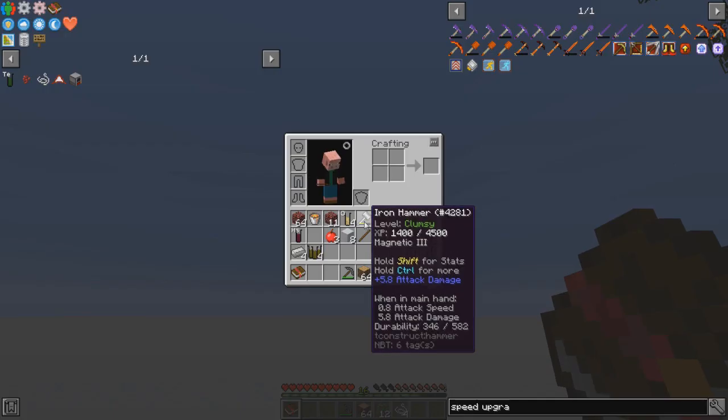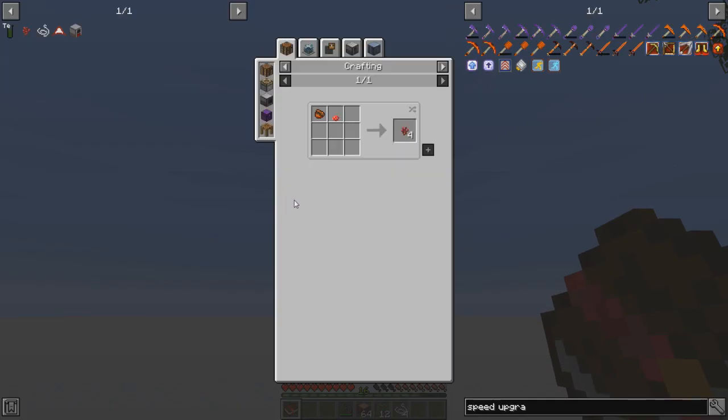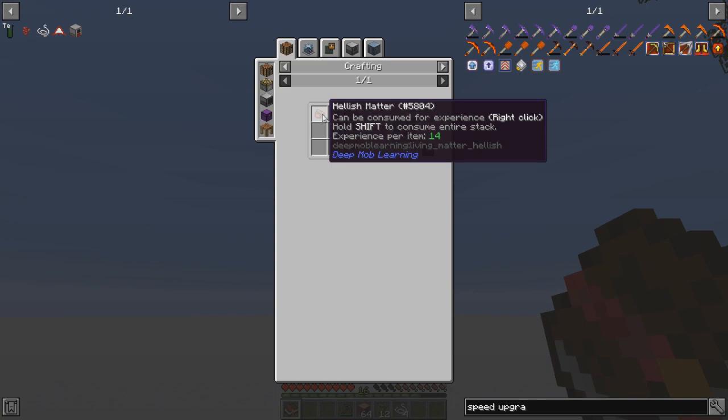Fishing rod — create a fishing rod. Cactus juice. Okay, so here's what I was looking at to make nether wart, because I was looking forever and couldn't find it. I found red mushrooms. There's this stuff — hellish matter. Hold shift to consume an entire stack — it can be consumed for experience.